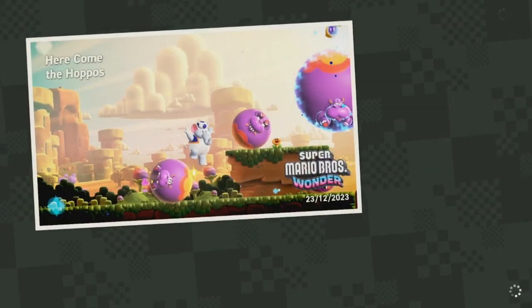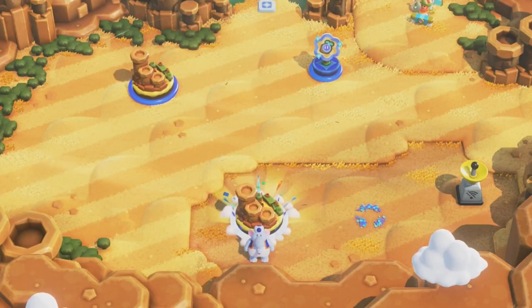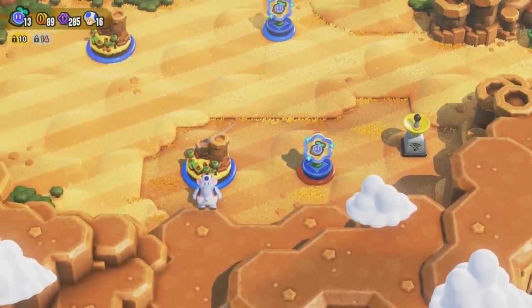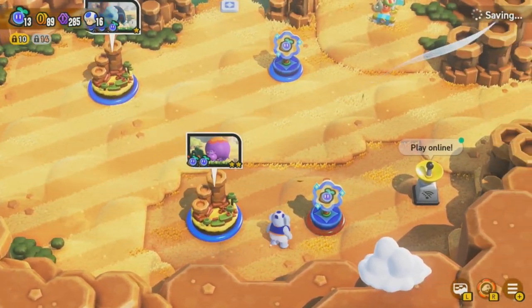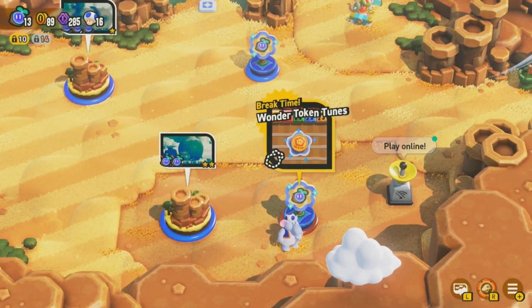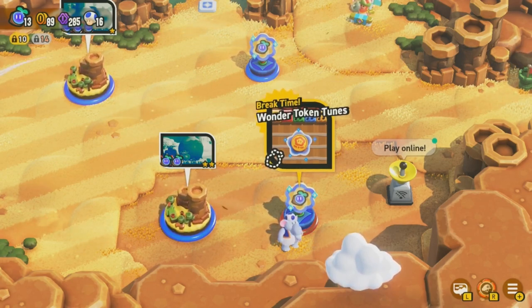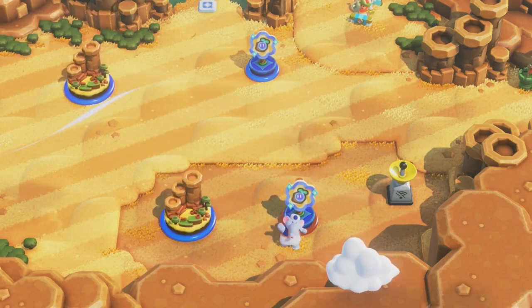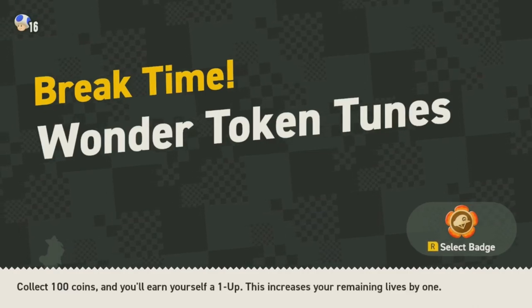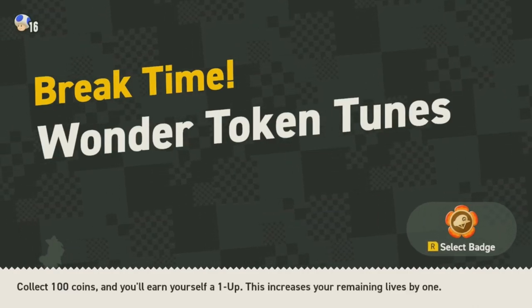I love the course clear stuff at the top and bottom of the screen. There are so many good small features, good small designs. Usually if you see a little ring of flowers on the ground it means that there's a hidden level of some kind. Break time — Wonder Token Tunes. Just a little fun level.